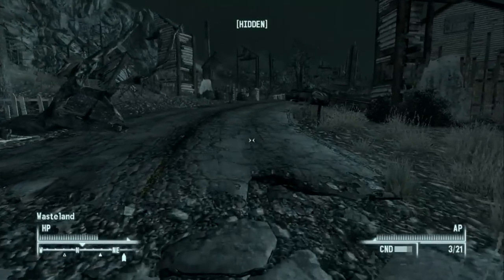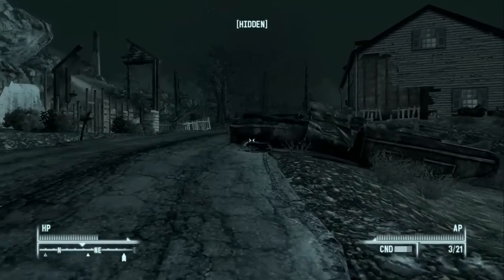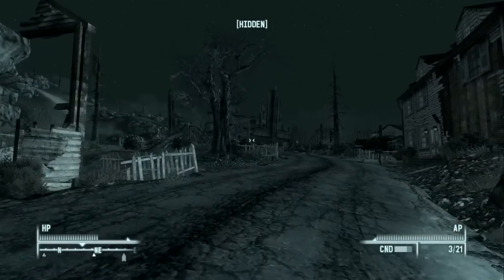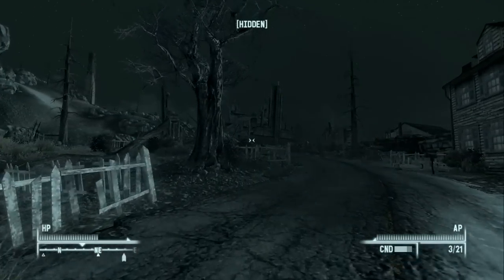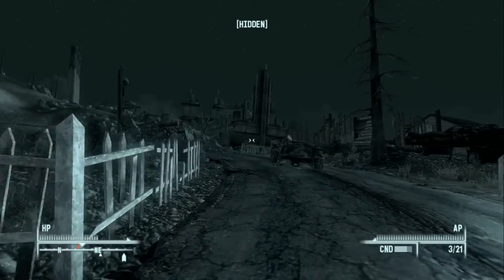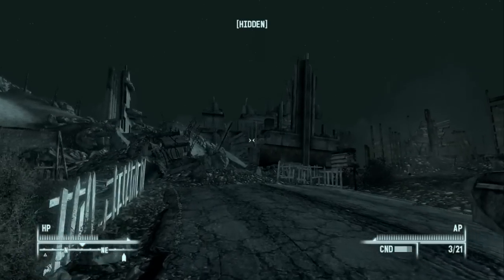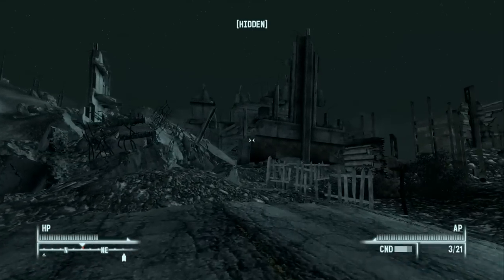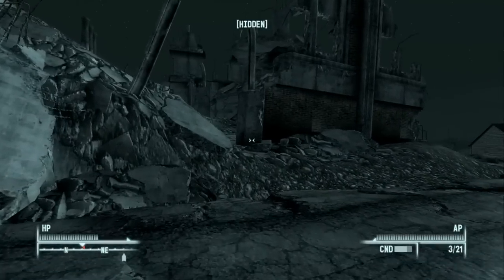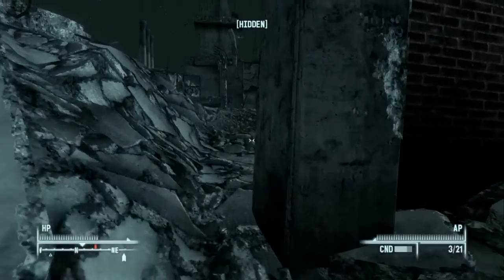He always shoots at us regardless of whether we're in sneak mode, but you can kill Arkansas — he's a red blip so you won't lose any karma, and he's trying to kill you anyway. But there's something comforting about walking through Minefield with this guy always here shooting at you — it adds to the ambiance. We're going to leave him alive and sneak behind him to grab all his ammo, since .308 is pretty hard to come by.